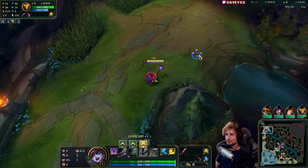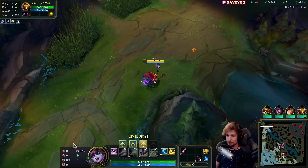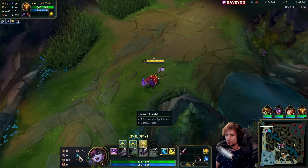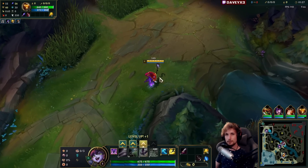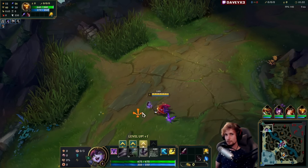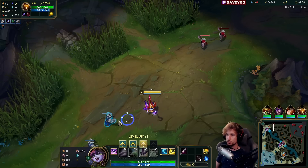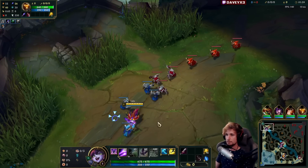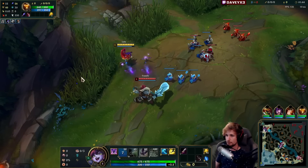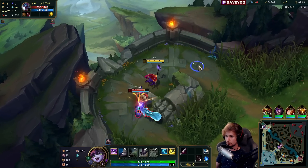Alright guys, here playing some Lulu top lane versus a Trundle. What we're running this game is PDA — Presence of Mind, Alacrity, Last Stand — and biscuits, plus Cosmic Insight. This game I want to show you how to carry with on-hit Lulu top lane. In case you are unaware, on-hit Lulu is my personal favorite setup. It's extremely aggressive, kind of like playing Vayne top lane or Caitlyn — anything ranged, really.